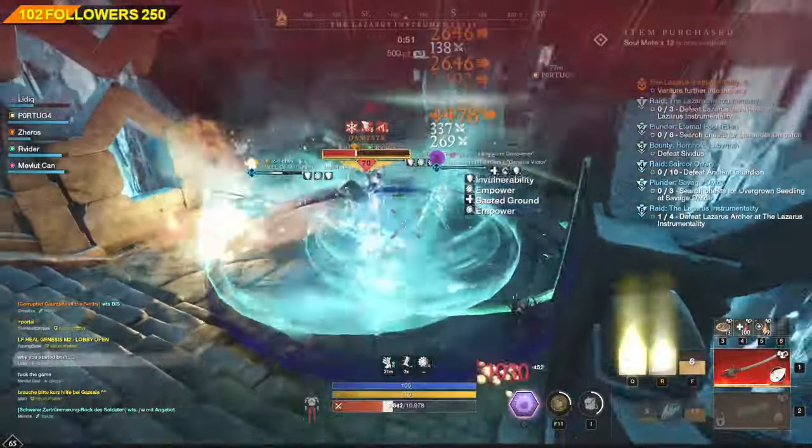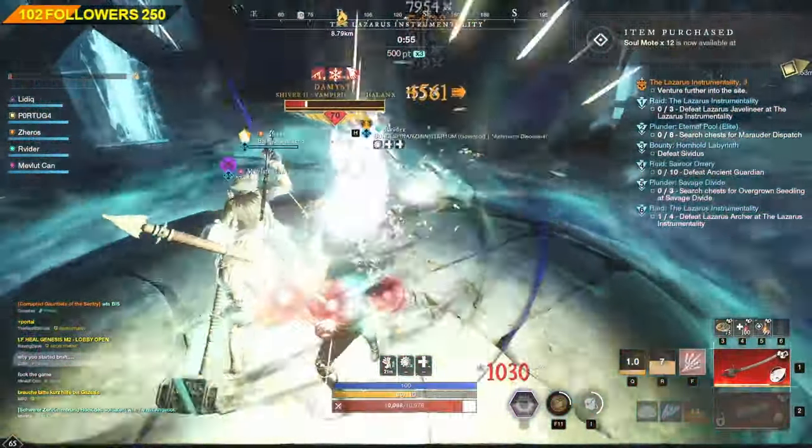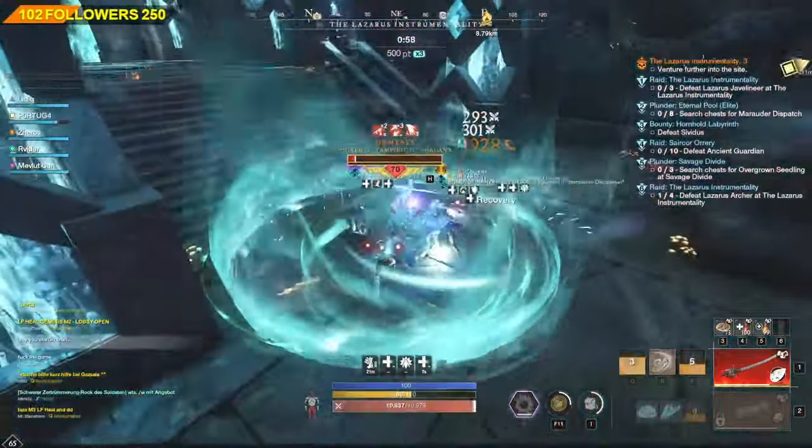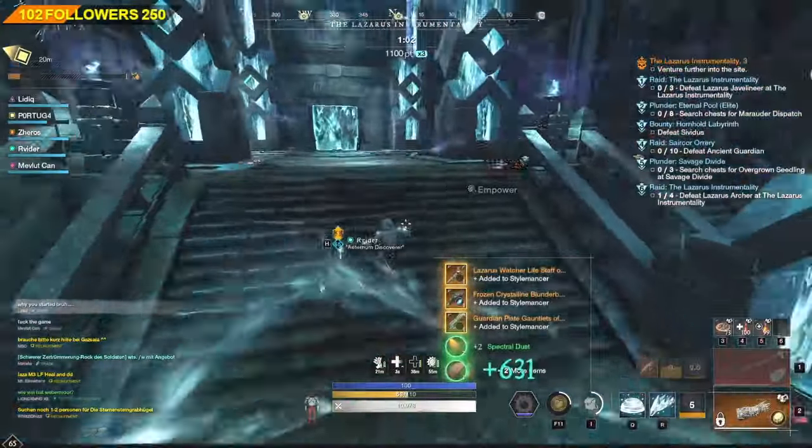The Rapier's main damage for this build comes from the Bleed DoT effects. Since there is no mitigation for this type of damage — the Bleed — we can simply say that this is considered true damage.